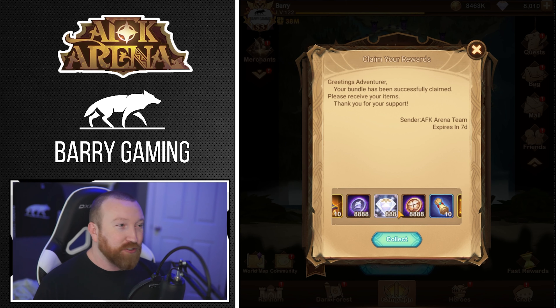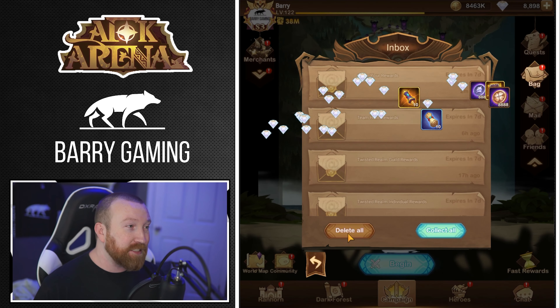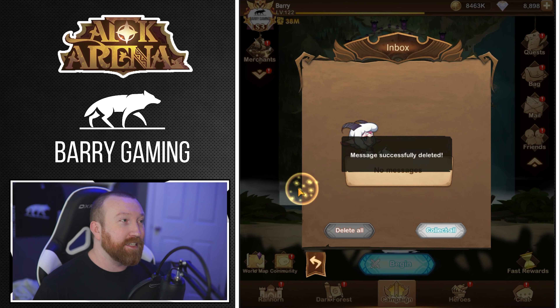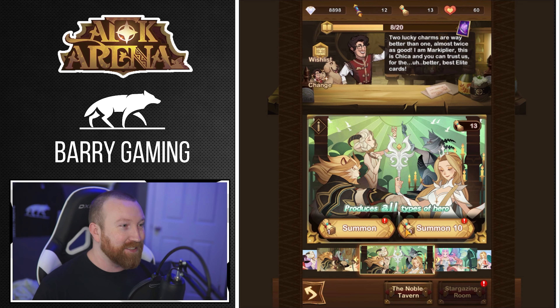In total you're getting 20 stargazes, 20 scrolls, and 20 faction scrolls — that is just absolutely insane. So we're going to do just like last time and see if we can high roll it once again.